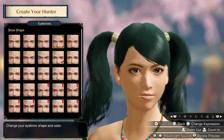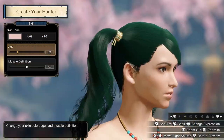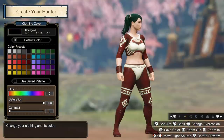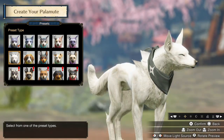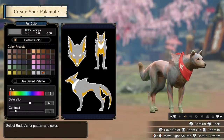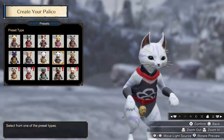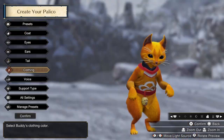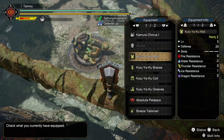Monster Hunter Rise's Hunting Horn is the eternally controversial weapon that manages to bring as much to the table as it pushes off. While it is a departure from its tried and true musical nature of the past, this version brings a new agility to blunt weapons that it seems the Hammer will never have. With how I'll be structuring this guide, I recommend you watch the first tutorial on Hunting Horn for Monster Hunter World, since the Rise version makes some direct changes from it and builds on what that version did. Like that guide, we'll start with a quick look at some good equipment to have.